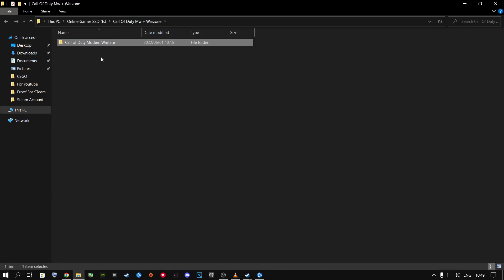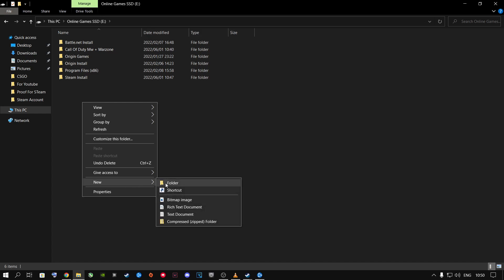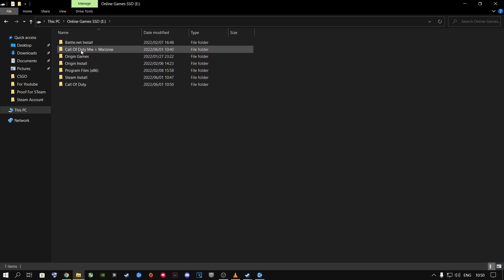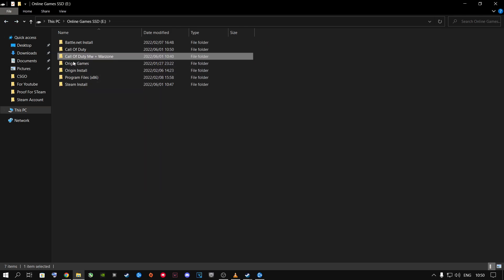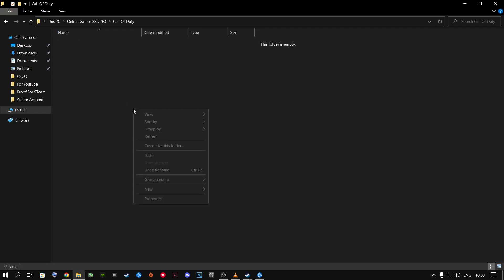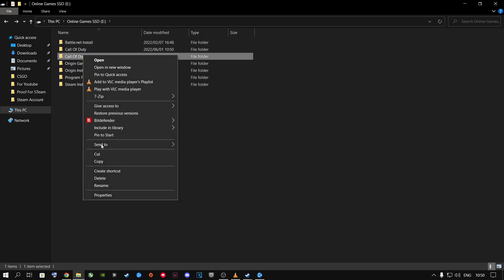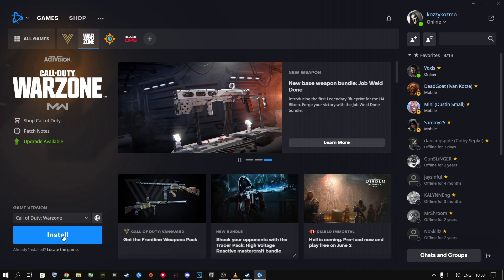For method two, go to Options, Show in Explorer — it will show you where Call of Duty is installed. Go one folder back to the parent directory. Create a new folder and call it something like 'Call of Duty.' Then go back to the original Call of Duty Modern Warfare folder, right-click on it and say Cut. Go one back, open the new folder you just made, and Paste it inside there. Then go back and delete the old empty folder.